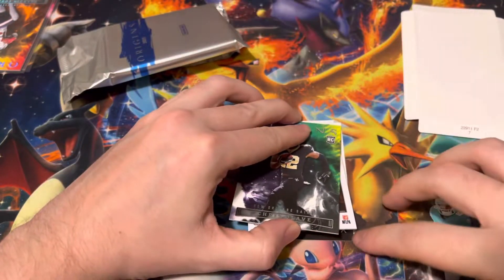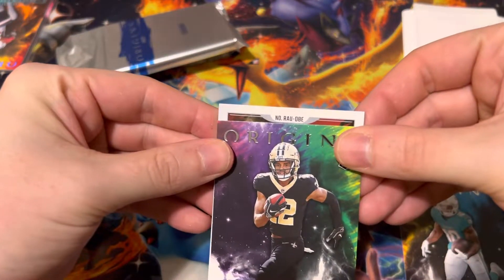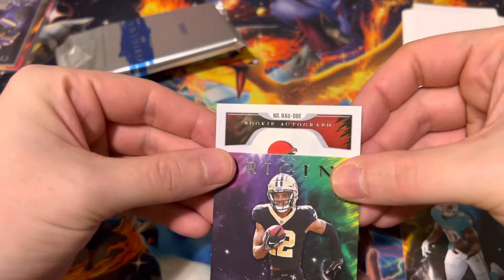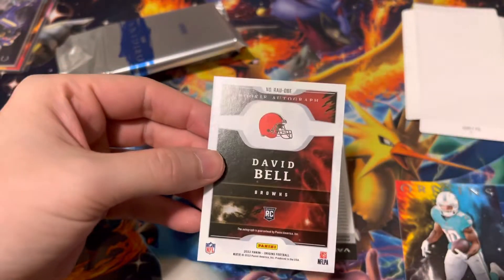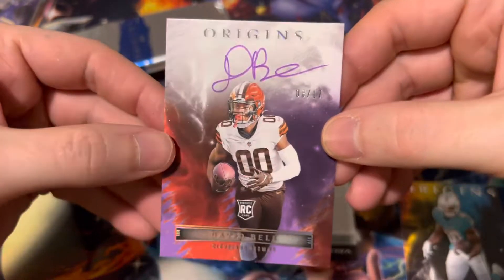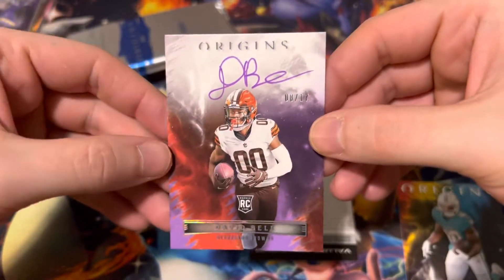This is the Redemption card. So this should be an autograph — a rookie autograph of a Brown. David Bell on card, numbered out of 17. This is the first off the line — David Bell on card, even with the purple ink. It's pretty cool.